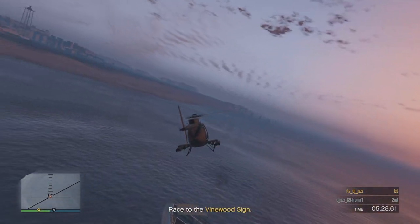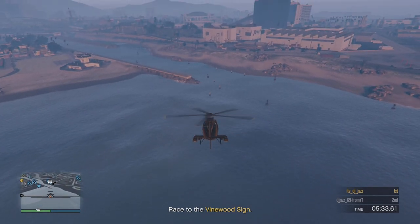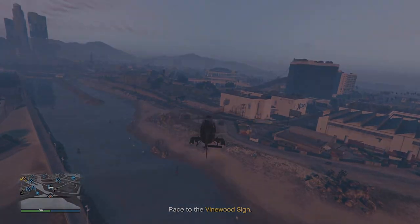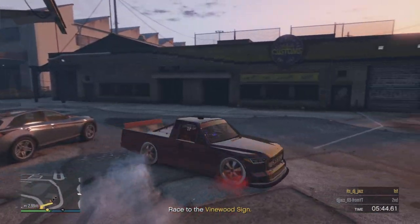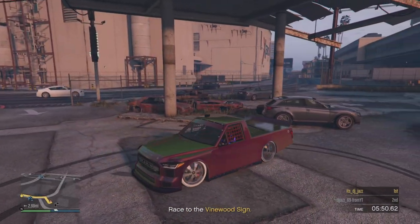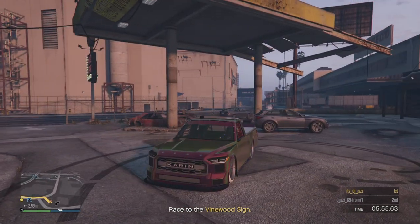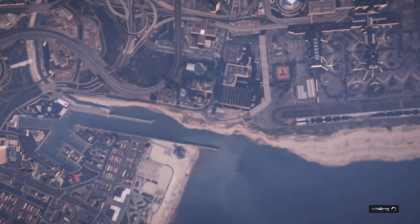If it spawns near LS Customs, press triangle and hold down triangle to respawn in it. But if it spawns out on the beach somewhere, you're best off flying over above LS Customs and then holding down the triangle button — that way you'll spawn just above LS Customs. Nice — I actually like this new Yute, the new Evron Yute. Anyway, hit the pause button now.